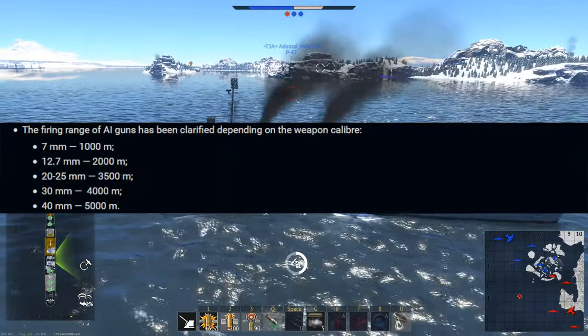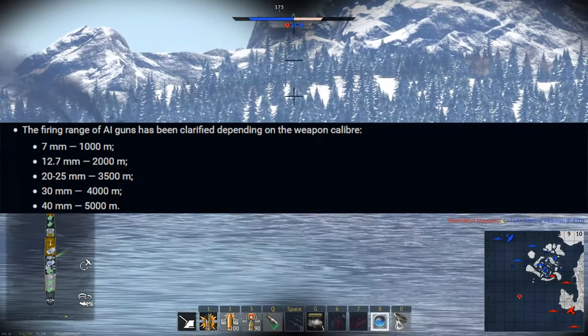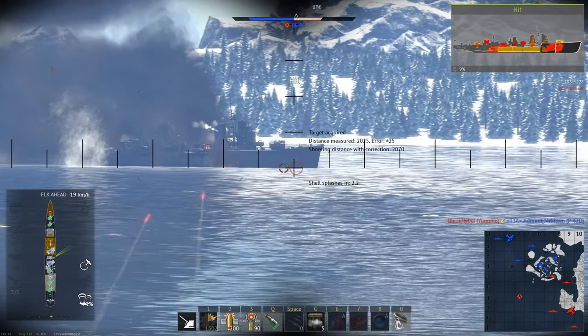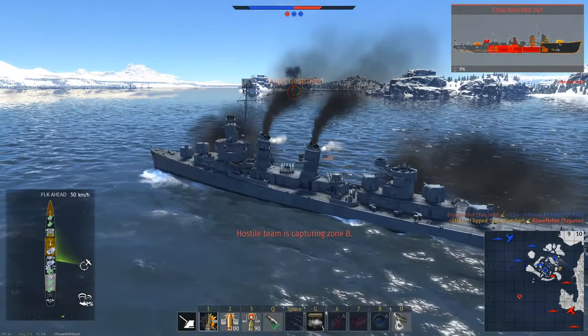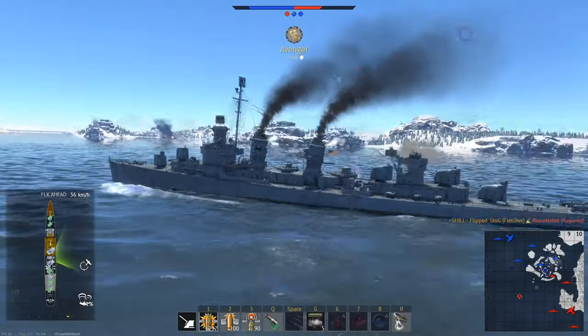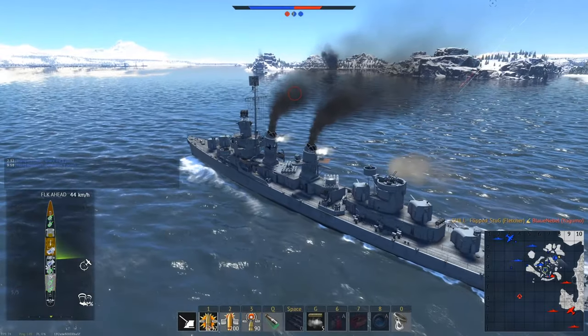The next change is that the firing range of AI weaponry got changed based on weapon caliber. Generally, these changes make them fire at longer ranges than they did previously. In particular, I think this will make 20mm cannons more effective. Previously they would only open fire by the time an enemy plane was dropping their ordnance, but now they should actually be quite useful. This is a good change, as it makes lots of guns that were previously useless actually effective.